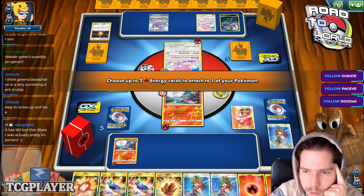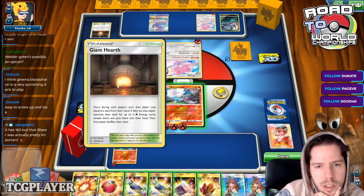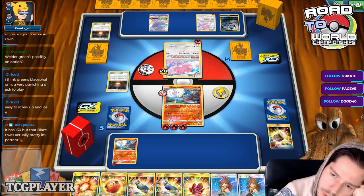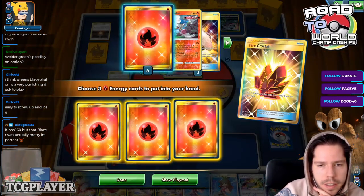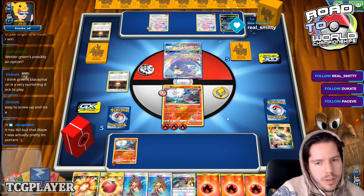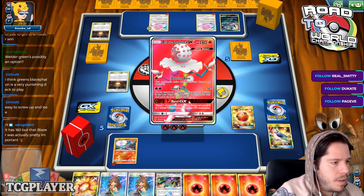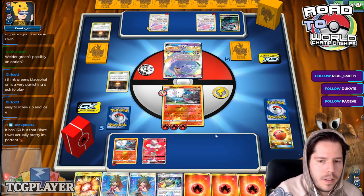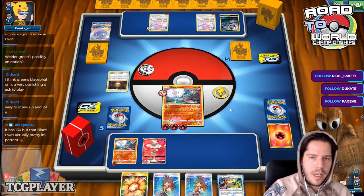I'll go ahead and Welder onto the active — no reason not to continue getting prizes and KOs. I'm one energy short to KO the Incineroar. I think that's a solid KO — don't give my opponent extra card advantage. This is a solid game plan. I also get a two-for-one, which is great. I should have established this earlier. I'll go ahead and fetch. I don't need my Acrobike, so I'll take two prizes — I got Fire and Pokégear.